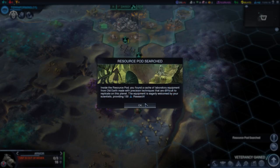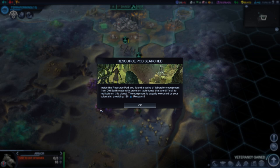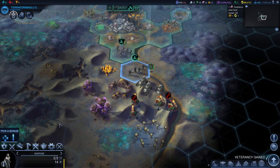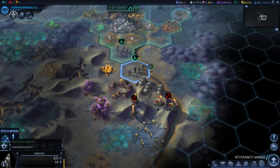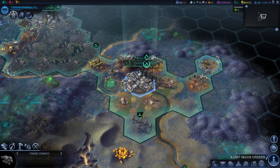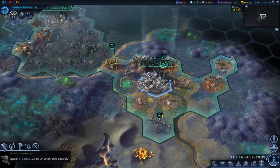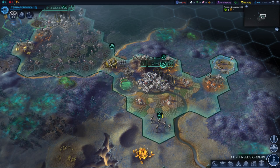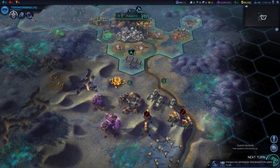I can get the resource pod, and inside the pod we found a cache of laboratory equipment from old Earth, made with precision techniques that are difficult to replicate on this planet. The equipment is eagerly welcomed by your scientists, providing 130 research — I like the sound of that! Now this marine — I can give him a bonus. I'm gonna give him the veteran, just to heal him up, and I'll move him right there. We'll pillage next turn. I've got a trade route — I can trade with Liberty. Maybe that'll help solidify a friendship between us and them.